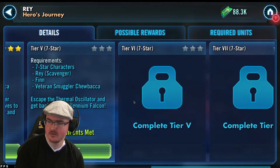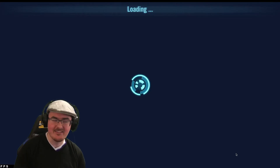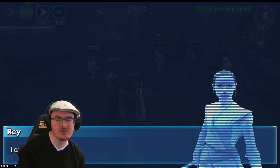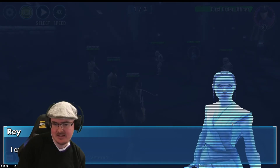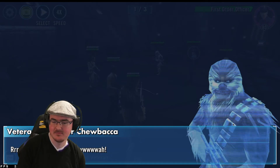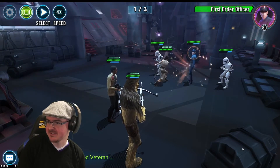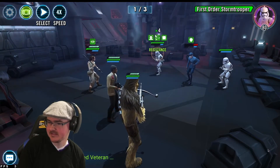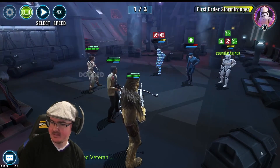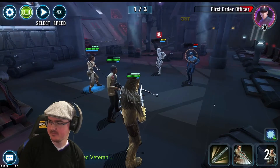Two tiers left. 'Escape the thermal oscillator and get back to the Millennium Falcon.' It feels like we're only using three characters for most of it — a bit of a shame. Rey — I can't believe she's dead, we have to keep moving. Chewie is as disappointed as us. Let's go for the officer, get an Expose on the field, big hit, land another Expose, do a basic, bye bye officer.